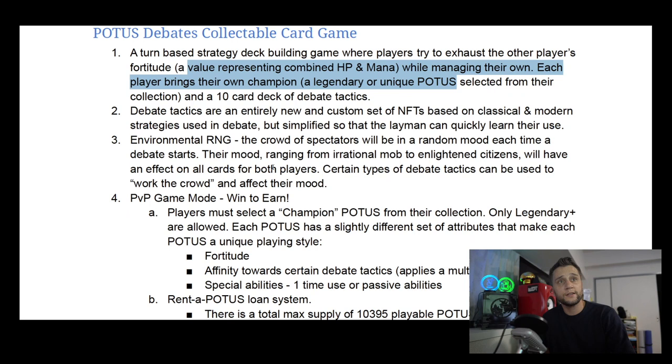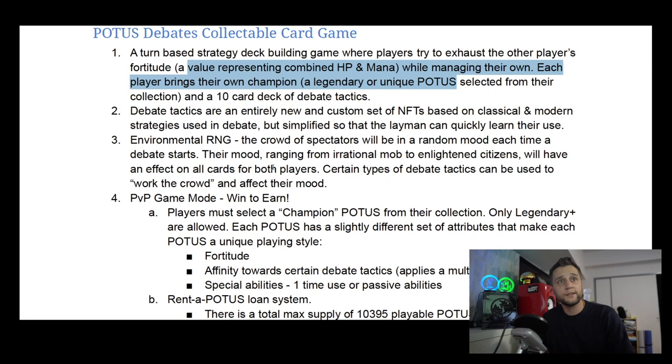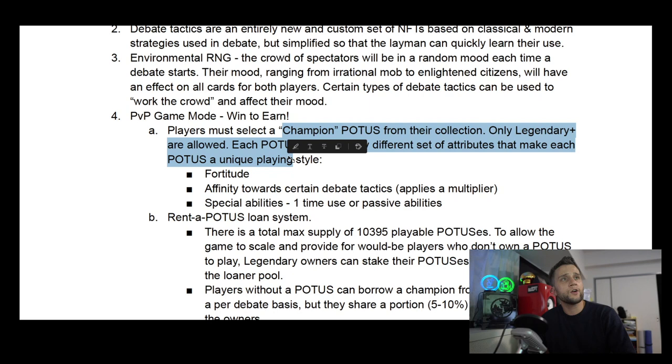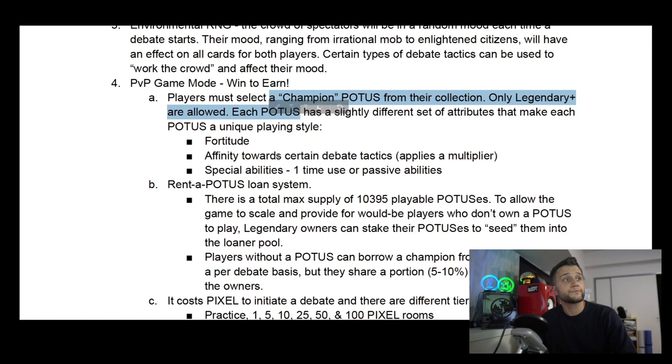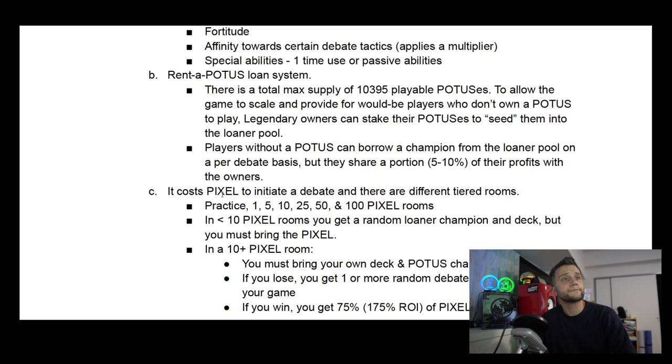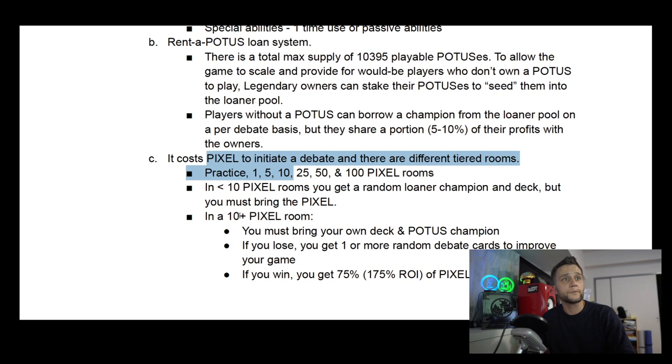I've talked to the developer behind this game, and he told me it's not going to be too difficult for non-English speakers — it's going to use very simplified English and be mostly skill-based, accessible to anyone regardless of whether English is their first language. In the PvP win-to-earn game mode, you choose a champion — only legendary or unique POTUSes can fight. Alternatively, you can borrow a POTUS from a pool and share a portion of your winnings with that POTUS owner.